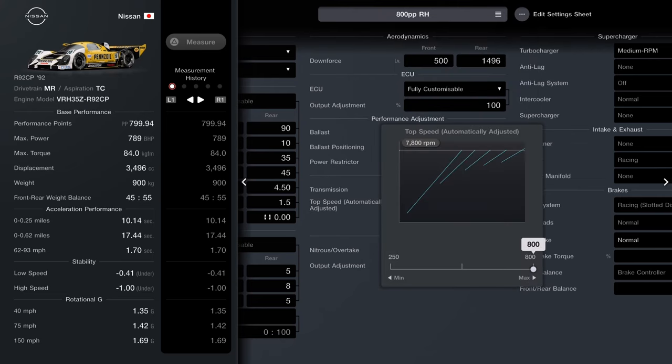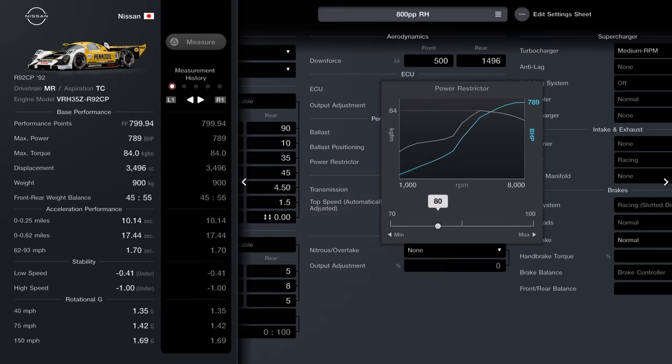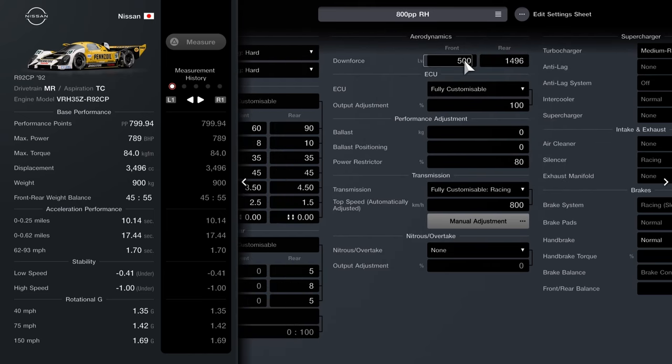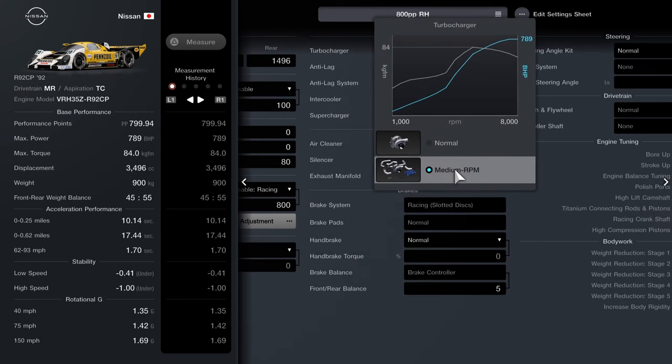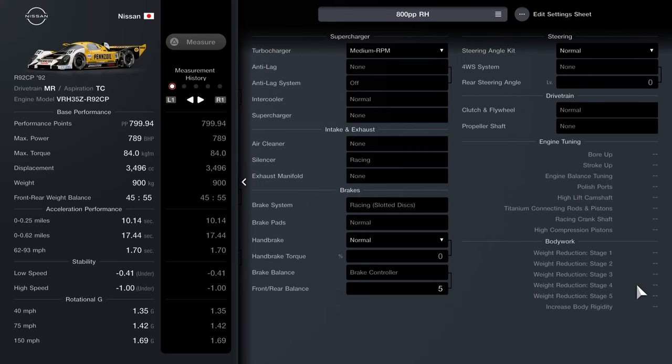Next up, you want the fully customisable racing transmission. Set the setting to 800, and then bring back everything from second gear onwards — to 276, 324, and 381. That'll bring it all back in nicely. 80 on the power restrictor, 100 on the ECU. 500 downforce at the front, 1496 at the rear. Medium RPM turbo, and then 5 brake balance set to the rear.